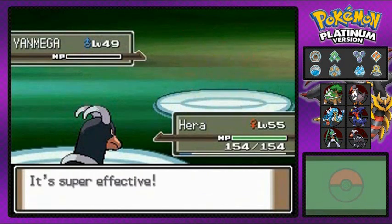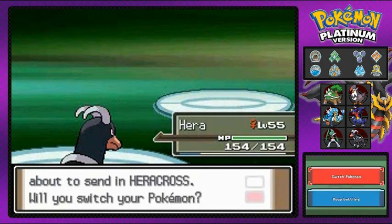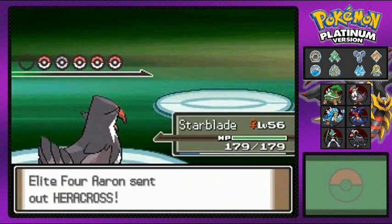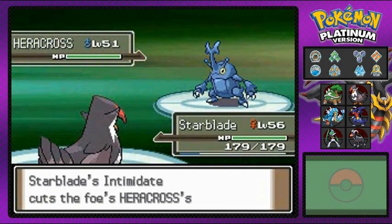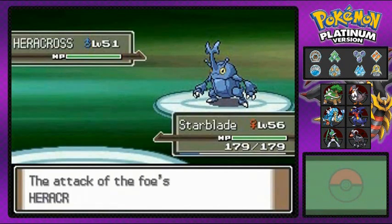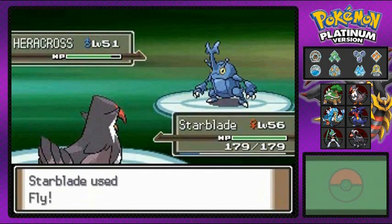Bye-bye Yanmega! Here comes Heracross, so I'm going to switch out to Starblade because I don't want to risk getting hit by a flying or fighting/bug-type Pokemon. I'm intimidating it — let's go. It's going for Stone Edge but that doesn't work out, and here it is: Fly attack for the win! Bye-bye Heracross.